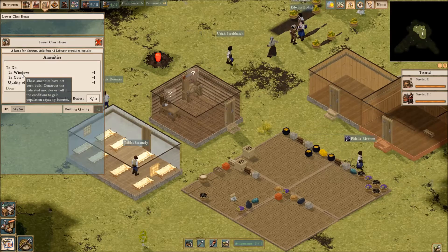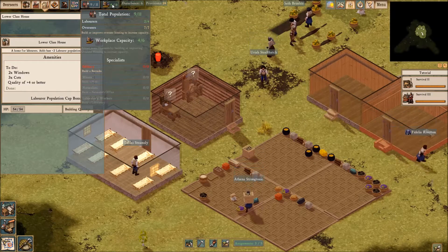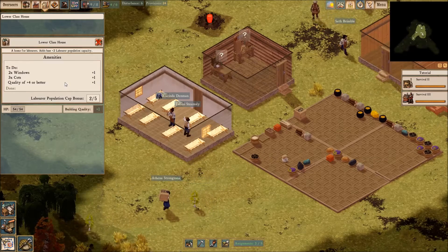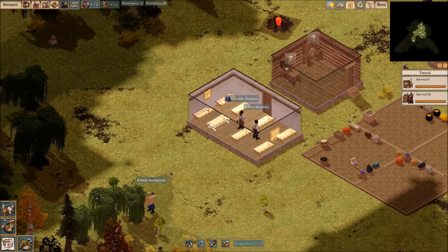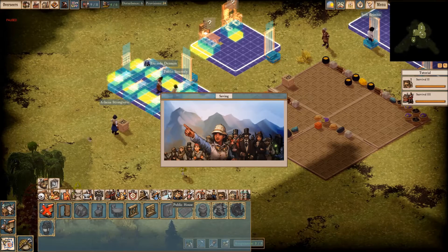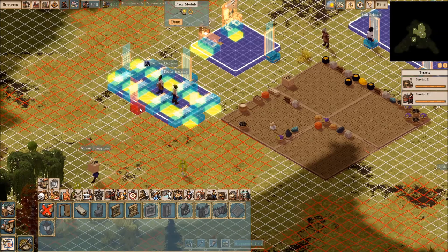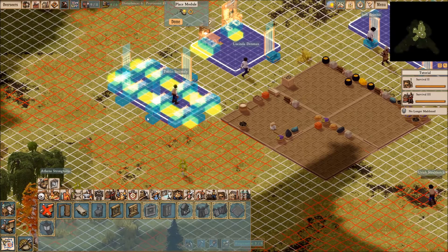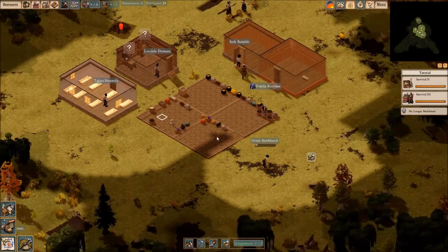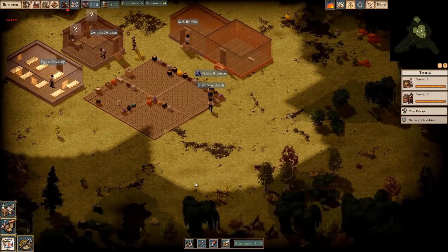These amenities have not been built. Construct the indicated modules or fulfill the conditions to gain — what do you mean? Yes, they have. We have two windows. We have three cots. What in the world are you talking about? Do I need more windows? I mean, we can add more windows to this thing, but I don't think it's going to change anything. Alright, let's see if we can't get the folks to do their job. More crop damage — wonderful.